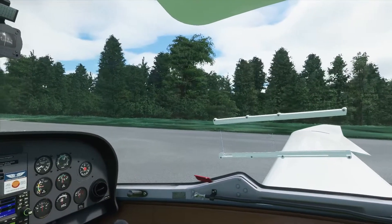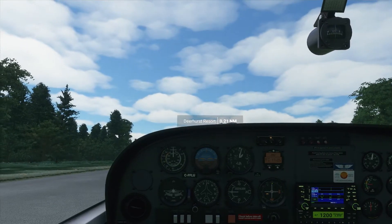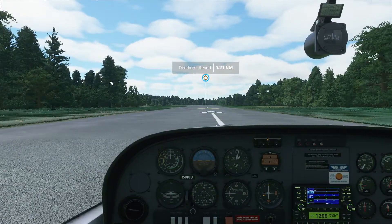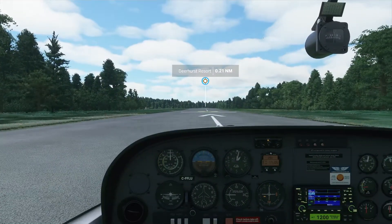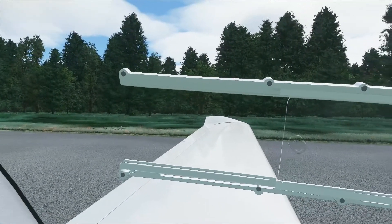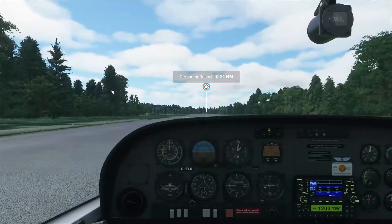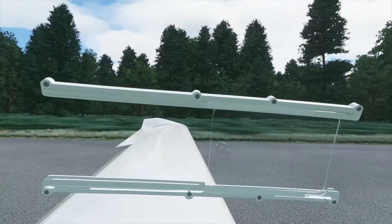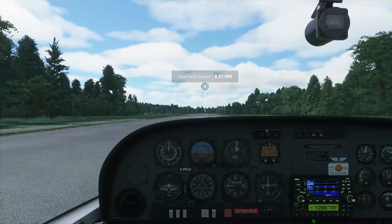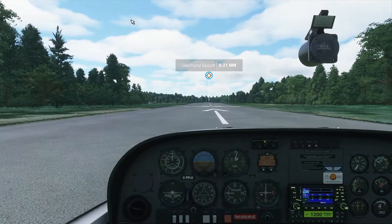I thought this would be a good opportunity to once again test our short field takeoff, and this is where I discovered something interesting. Same procedure as before: flaps to takeoff, power, holding the stick back — nose comes up, tail strikes the ground. Yep, we established this in the other video and we can repeat it. However, let's try it with the flaps up. Isn't this interesting? With the flaps up, it doesn't happen. Drop the flaps and we can do it. With landing flaps it really comes up. I'm honestly not sure what to make of this — that definitely cooked the engine a bit.